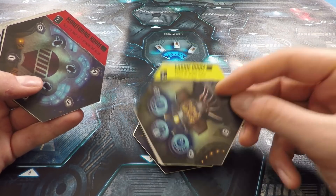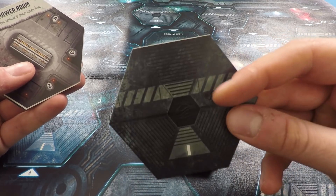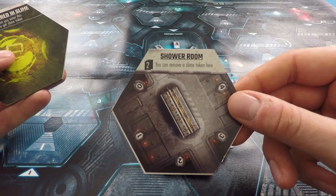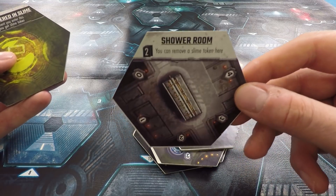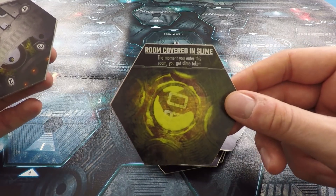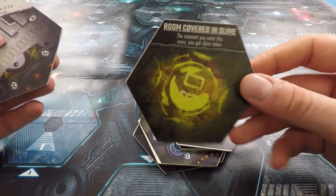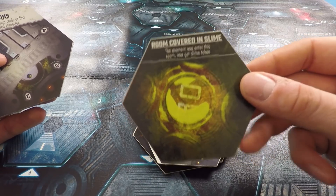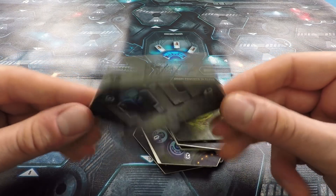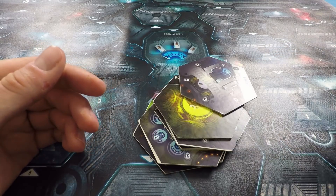We've got the monitoring room that lets us look at other rooms to discover what they are. Then we've got a shower room — this will remove alien slime that's gotten on us, which will otherwise attract aliens to our location. Then we've got the slime room — the aliens have set traps for us in here, and if we go inside we get covered in alien slime. It's kind of like alien pheromones that make them come and carry us away. Then we've got the cabins, which has actually already been removed in a current iteration of the game, so we won't use it in our playthrough.